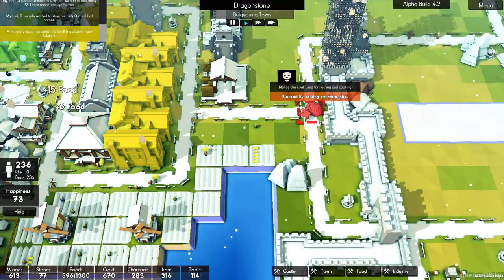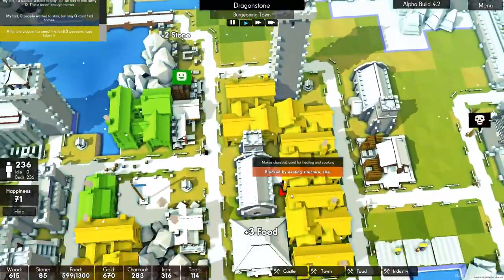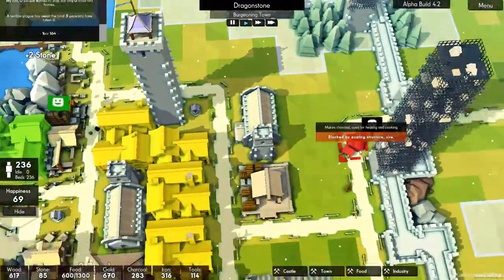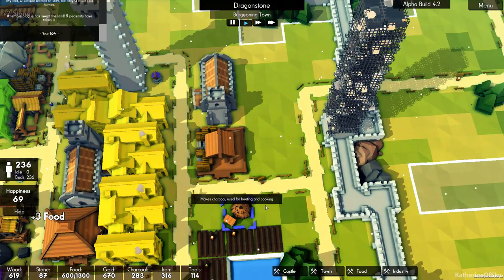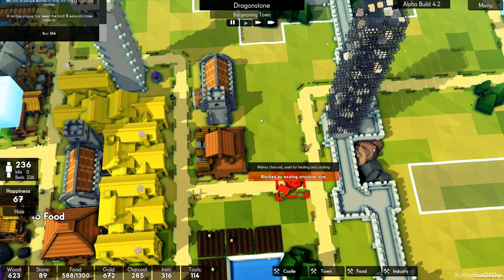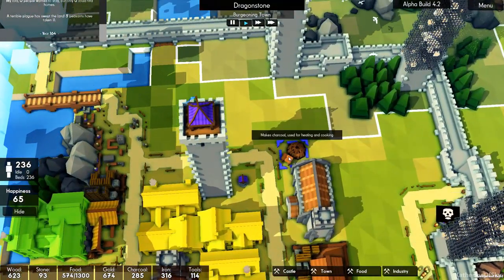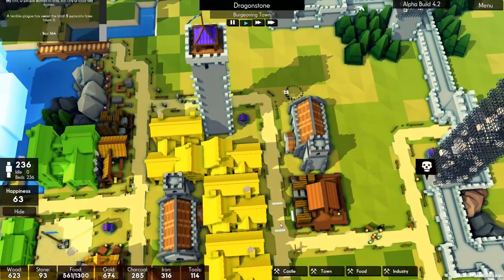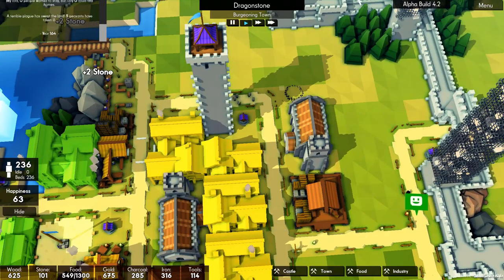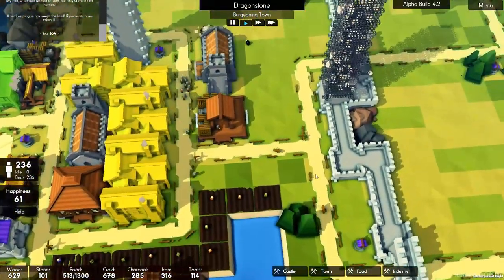Charcoal — charcoal maker. Let's put this... where can I put it? I want to put it next to the wood area, but this is arable land. I'm going to put it here — that's close to the bakery, close to the houses, close to the wood.